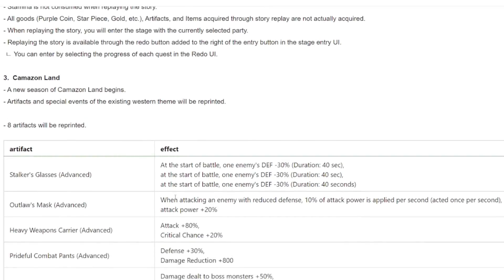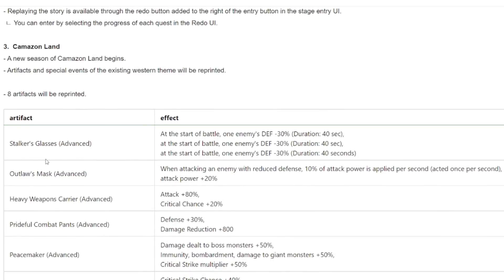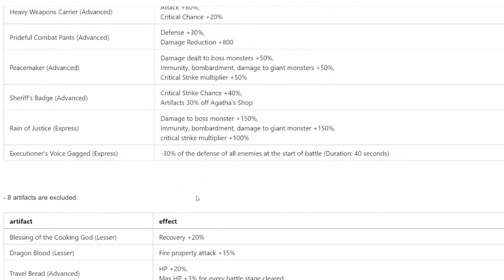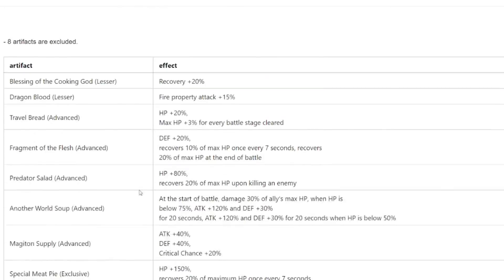New Camazon Land season with reprinted artifacts: Stalker's Glasses, Outlaw's Mask, Heavy Weapons Carrier increasing attack, Prideful Combat Pens, Peacemaker, and Sheriff's Badge. We've seen all of these before — there isn't really a new artifact here, and they'll be removing all these different artifacts as usual. I'm not really into Camazon so I won't touch on it too much unless there's something new.